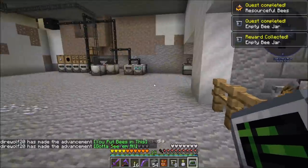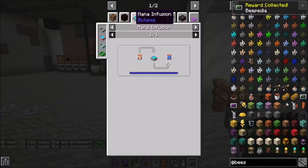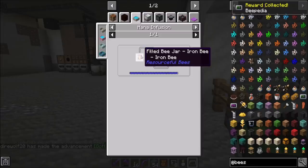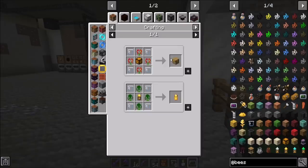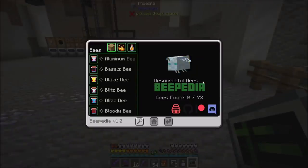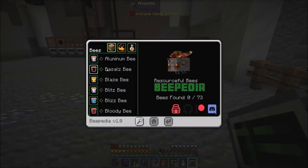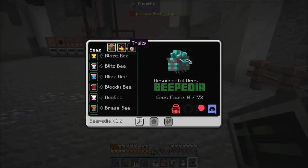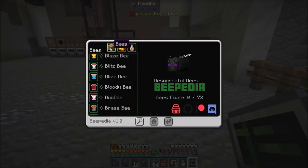So we'll get an empty bee jar and a beepedia. Empty bee jars are just glass - pretty simple. You can also fill the bee jar. Iron bee becomes mana bee. These bees make mana? Because that's kind of cool. We'll figure it all out. Resourceful Bees beepedia - found bees: zero out of 73. Browse the wiki, found a bug or an issue - there's a GitHub link, supporters on Patreon, and a Discord server. You can search. Look at all the bees, traits, and honey.